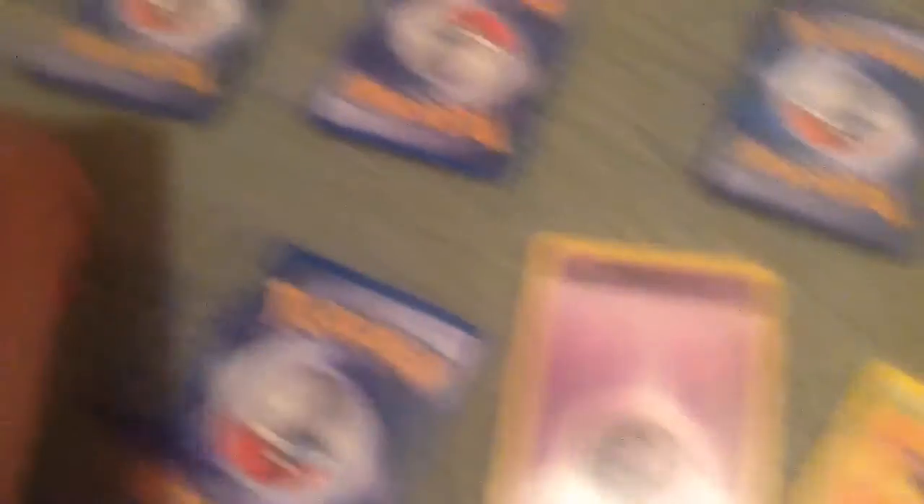We have Zubat — great, it's got great energy! And then we have a Double Tail, and we have a trainer card. Whoa, now this is pretty good, but I don't know why it is useful. It's a trainer card — 3D dice. Another trainer card! Whoa, I must have a load of trainer cards.